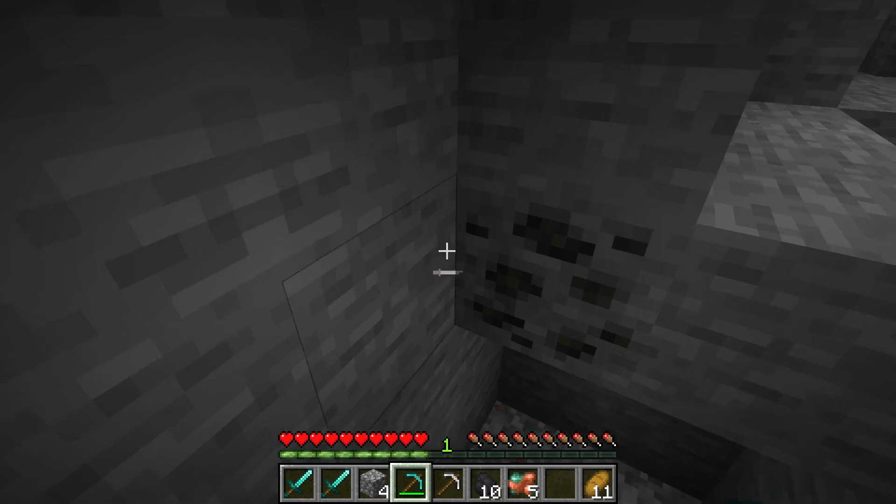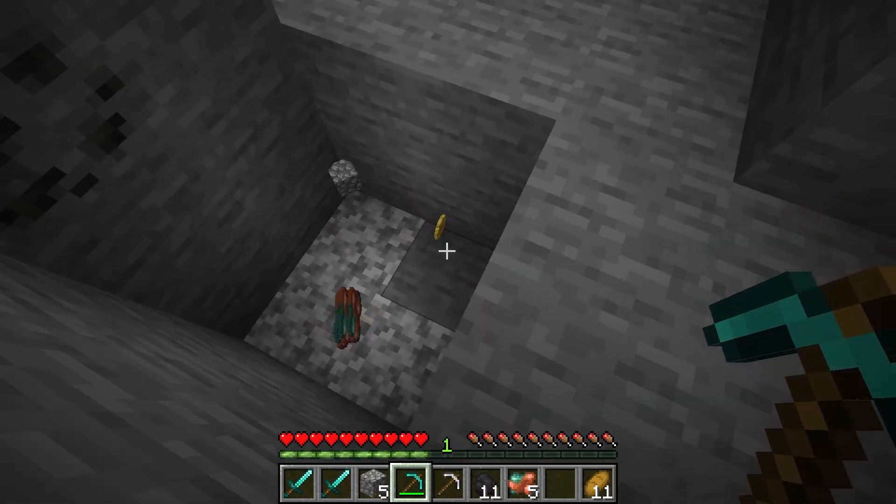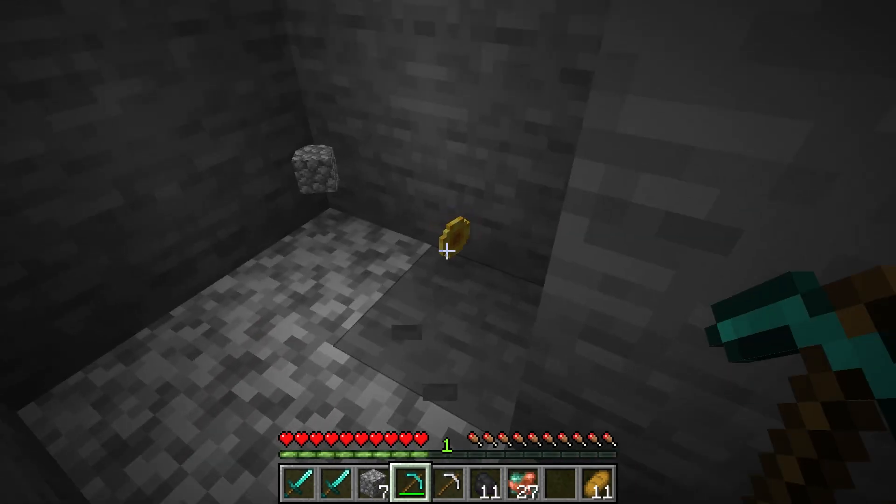To see any changes in the game, you're first going to need to either kill mobs or mine ores to see the coins drop. Once an enemy dies or a mineral block is broken, a random amount of money will appear in the form of sunflowers.